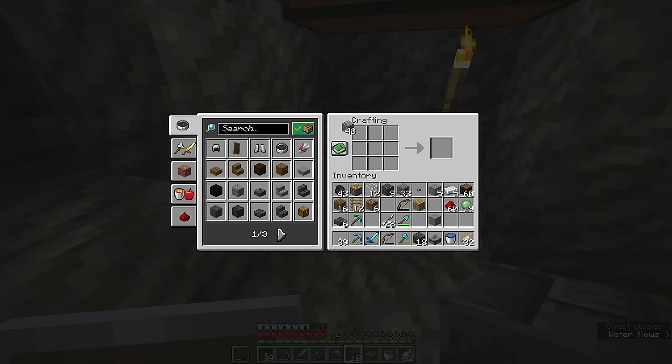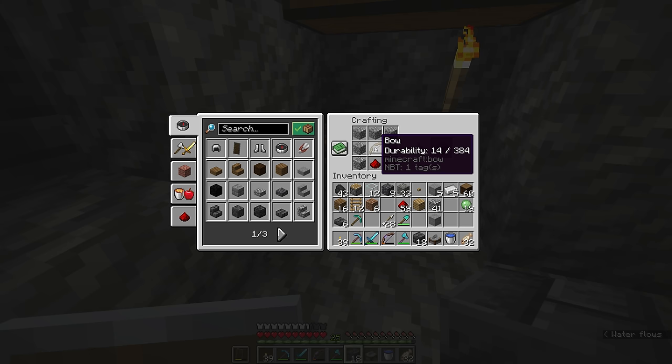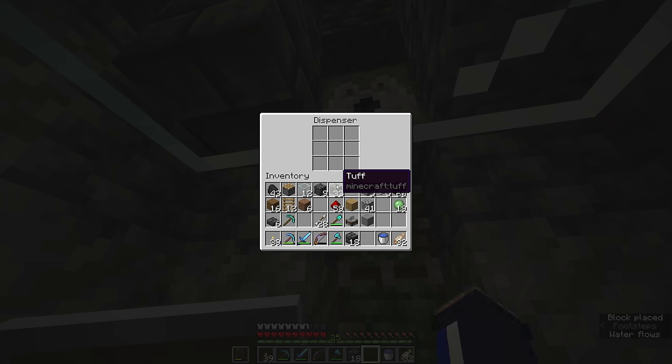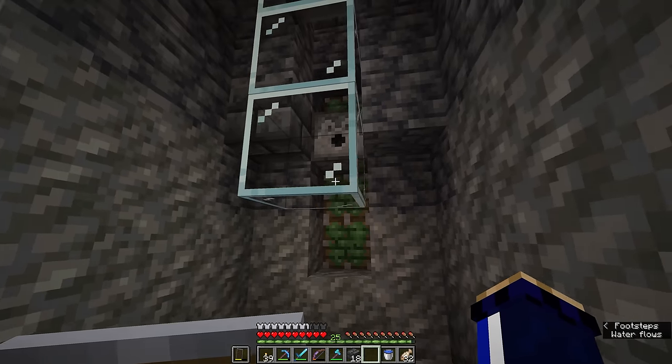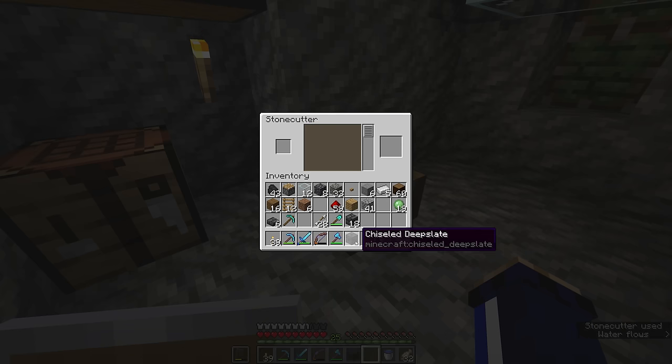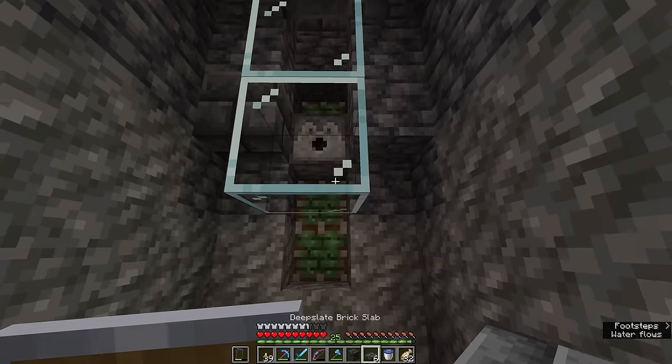We're going to grab a bow, some redstone, and some cobblestone, and craft a dispenser. There are two different types of redstone components that can spit out blocks: a dropper, which is crafted without a bow, and a dispenser, which is crafted with a bow. The cool thing is you can use leftover skeleton bows from the spawner to make a dispenser — we don't have to craft one from scratch. Using the stone cutter, we're going to make a chiseled deep slate block and some deep slate brick slabs just for aesthetics.